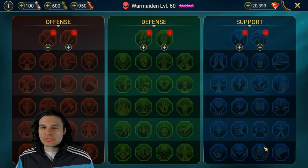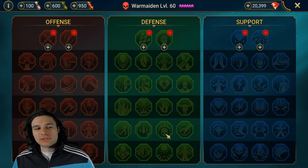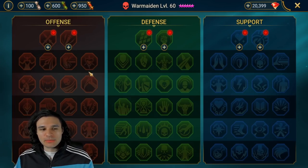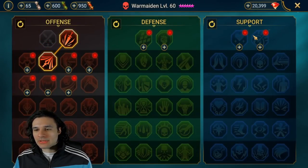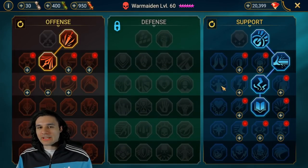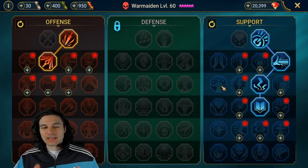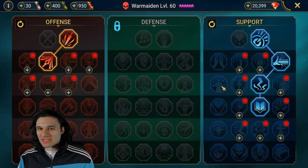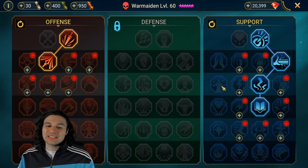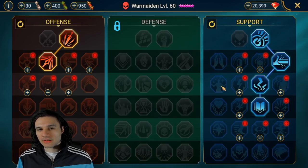Before you put any single piece of gear on this champion, you're going to assess based on the type of damage she's going to need which mastery tree is best. I'm going to use the support tree as well as the offense tree. I'm going to do one point in crit rate, one point in crit damage, and take accuracy all the way through to Lore of Steel, then stop. What this does is get every single stat bonus from the mastery tree into effect immediately, so while I'm gearing I can instantly see what thresholds I'm hitting.